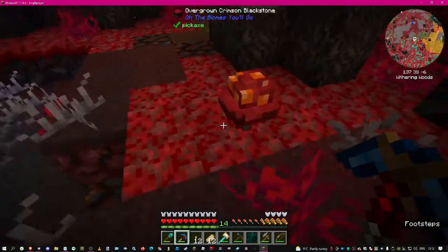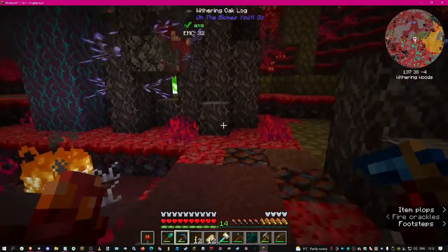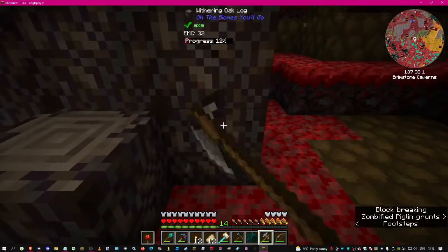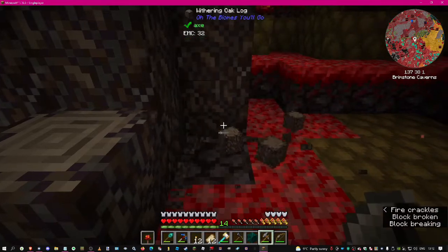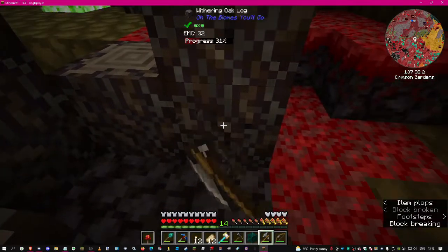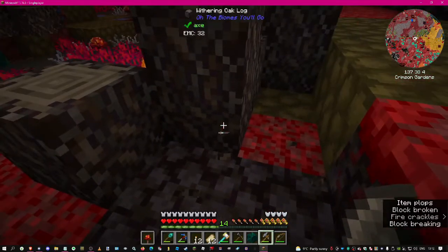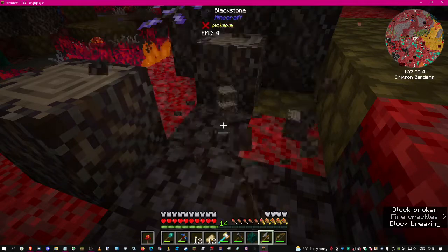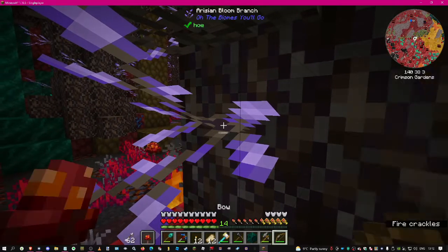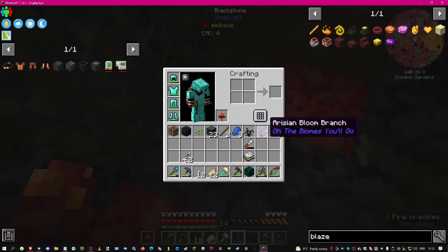Let's pick you up and put you in my off hand. If we get any of those pig things charging us - the ones that like to charge you for no reason - hoglins, I don't know, those boars that like to charge you - if you have a crimson fungus they don't like it. What's this? Arisian bloom branch - whatever that is.